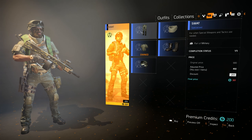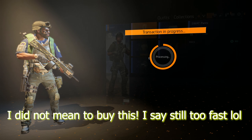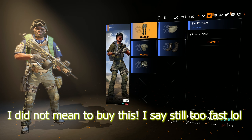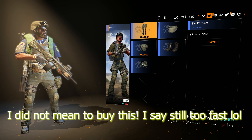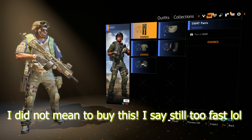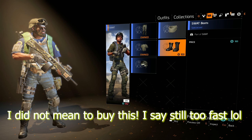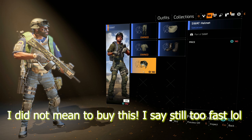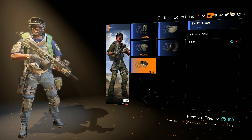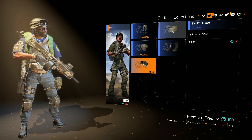They also made some UI changes to the apparel store. I didn't mean to actually buy something — they made it so that you had to hold down the button, but you see how fast it was. It was crazy and I ended up buying these pants that I really didn't want. But it's part of the Watt outfit, so whatever. I only had about 200 credits that I got — I think it was for the gold edition.